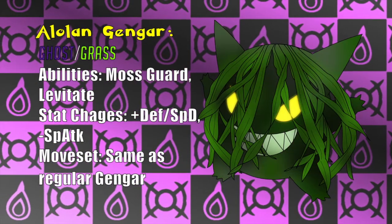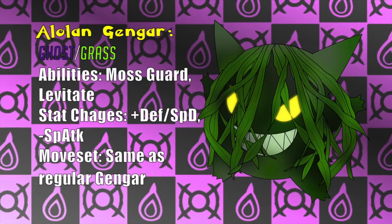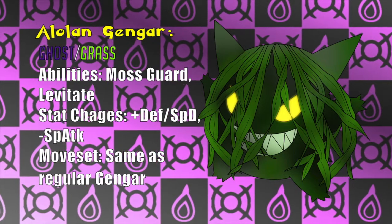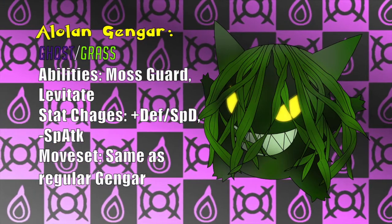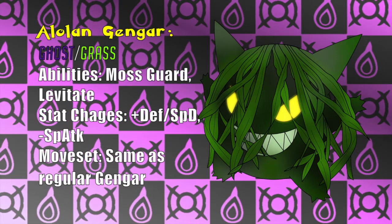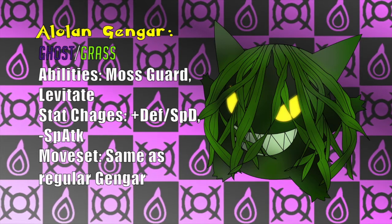Alolan Gengar would be a Grass-Ghost type. This variant of Gengar would get a new ability called Moss Guard, which normalizes damage from super effective moves when rain is active. This will aid in giving Gengar possible defensive angles, or at least not getting one-hit KO'd everywhere. We've covered Gengar in seaweed and moss just like the Green Lady, and have also added some piercing yellow eyes and sharp teeth to embody this demonic fish-ghost-lady thing. A slight stat boost in defense and special defense would also help, but to keep him balanced, drops in special attack should compensate. Gengar already has access to a lot of moves, but being themed as an algae-covered ghost will grant it access to water-type moves as well. Moves like Scald, Hydro Pump, and Surf are now weapons in its arsenal, which makes pairing it with rain a real threat.